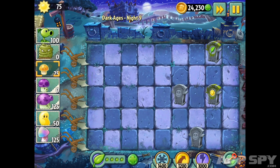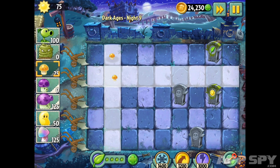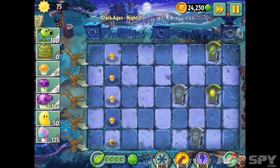Our first new plant is the Sun Shroom, which is going to be your main sun production plant. It has three stages of growth, delivering a little more sun each time — starting with 25, then 50, and 75. The plant food effect is an instant growth to the largest size plus a boost of extra sun.